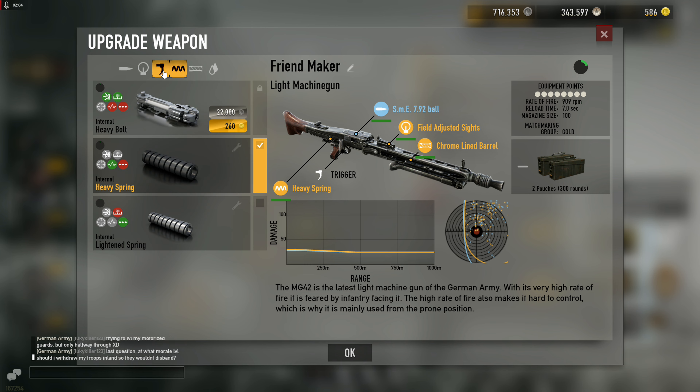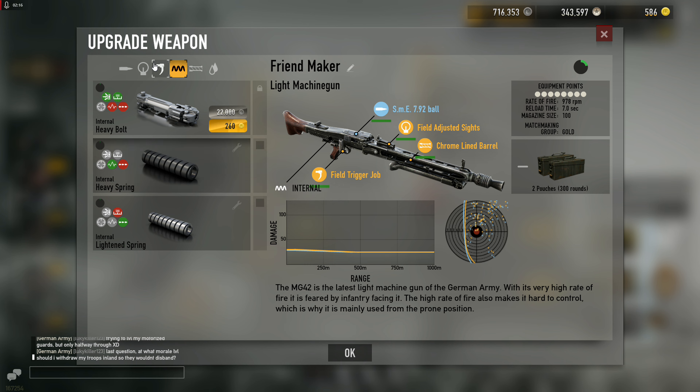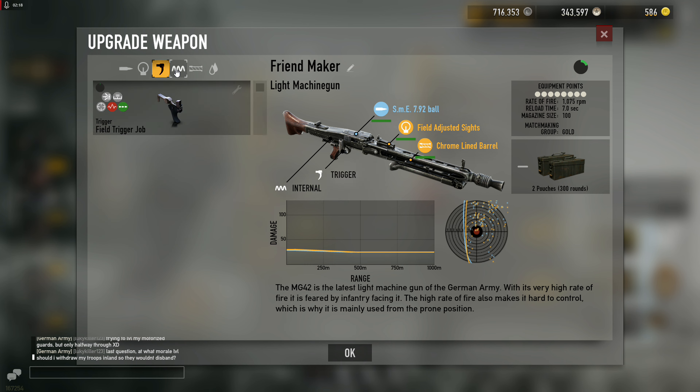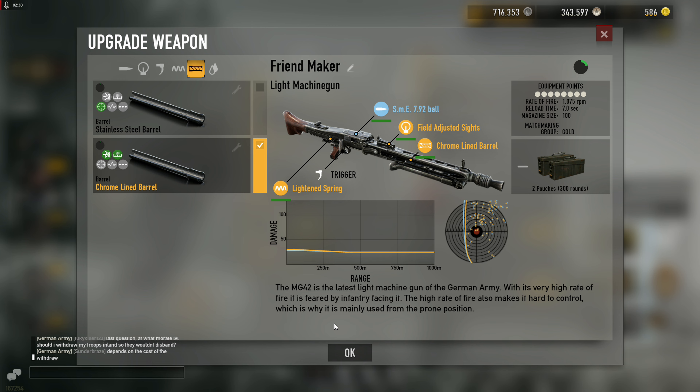If you plan on learning the gun, the best way to start is with heavy spring, then over time add the trigger. Heavy spring and trigger brings the RPM up and is still more controllable than stock. Once you're comfortable, run light spring, chrome lined, and field sights — that makes it a four-hit kill against heavyset gold, since 25 damage times 4 is 100.